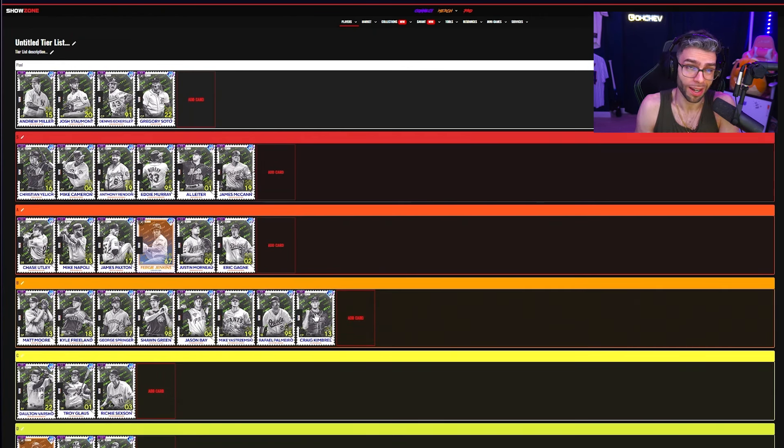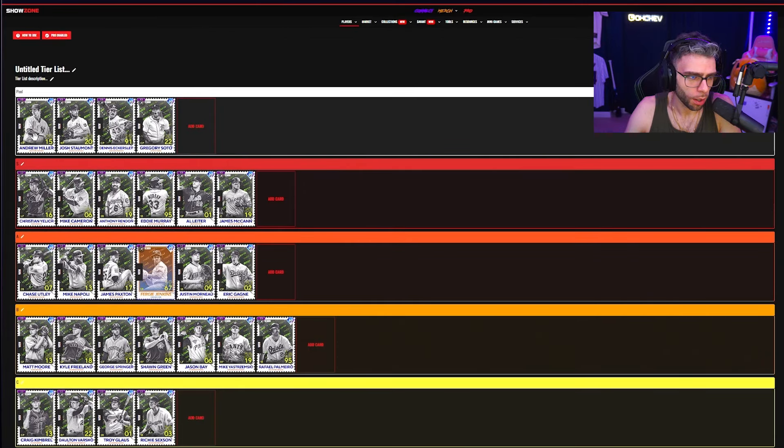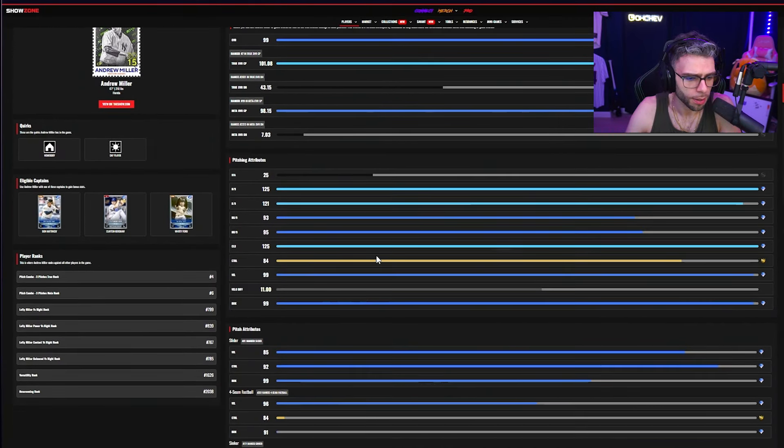Kimbrel: B tier tentatively — he has outlier one and two, so an outlier fastball and outlier knuckle curve, but no slider which is stupid. I'm very interested to see how that outlier knuckle curve goes — I've used his hard knuckle curve like a cutter at times going in on lefties. Tentative C, potentially B tier.